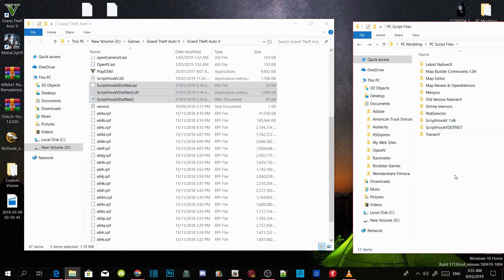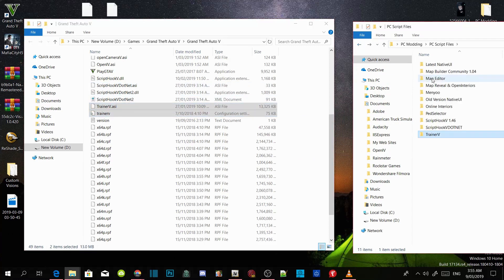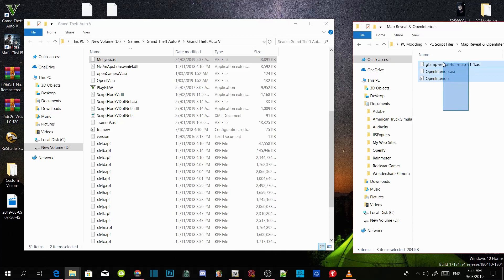Now we are going to install our trainers. Open up your TrainerV extract folder, select TrainerV.asi and .ini, and drag both files inside your GTA V main directory. Open up your Menu extract folder, then select the Menu Stuff folder and Menu.asi, and drag both files inside your GTA V main directory. Now this next part is optional — you don't have to do it. Go to my downloads in the description, download the mod, open up your Map Reveal and Open Interiors extract folder, copy all files inside that folder, and drag it inside your GTA V main directory.